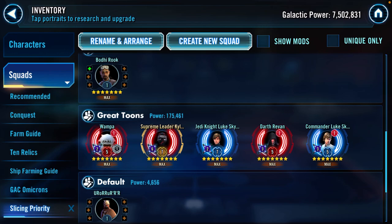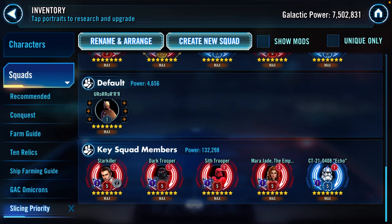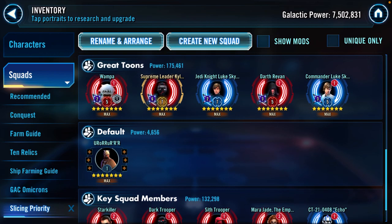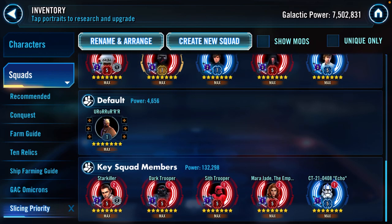The next category is 'great tunes.' Obviously Wampa — the GOAT — he needs six-dot mods, just do it. Then you've got characters like Supreme Leader Kylo Ren, your galactic legends, and characters like Jedi Knight Luke who sits between the galactic legend tier and legendary tier. Then you've got legendary characters like Darth Revan and Commander Luke. There are plenty more, but this is a baseline showing you examples of characters to focus six-dot mods on.